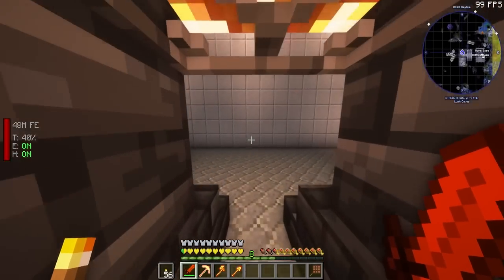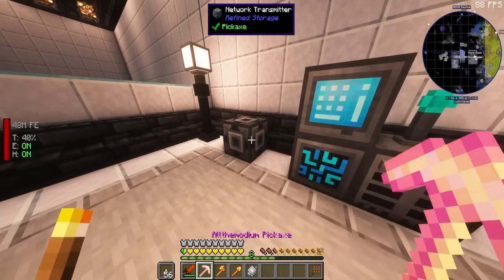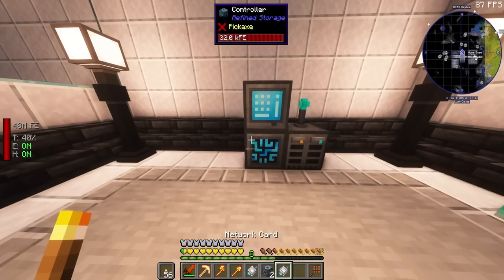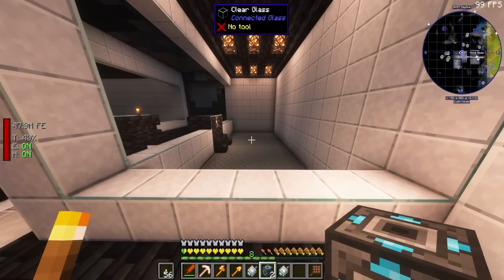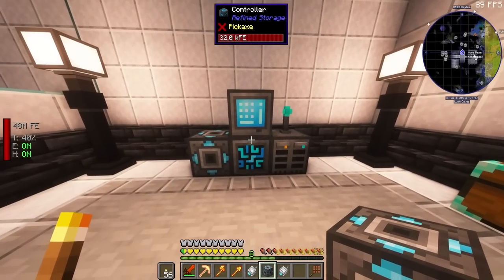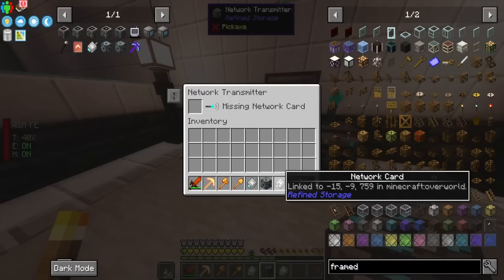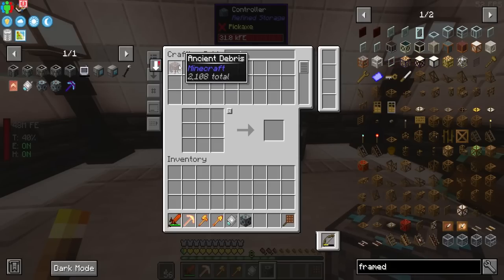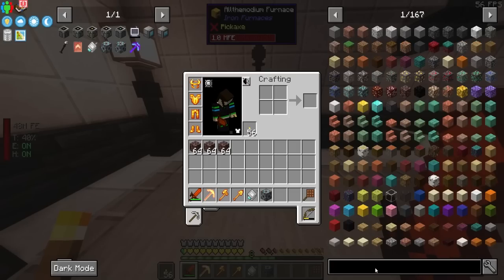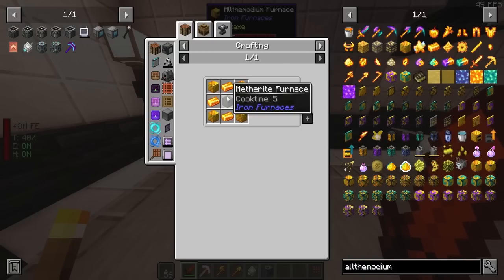We gotta get started with the actual Refined Storage stuff. Since that's going to be our server room, I'm going to take these two out and this is going to be our main storage system right here. We have two options to connect a storage room over there: we could make another network transmitter, stick it right here and have a receiver inside of there, or we could just run cable all the way over here which would be a whole lot cheaper. But I'm pretty sure we have a ton of ancient debris. I wasn't connected to it — that's why. Okay, we got a ton of ancient debris so I'm just gonna go ahead and smelt it. Also forgot to mention — the All-the-Modium furnace is insane. It takes some All-the-Modium blocks and a netherite furnace.